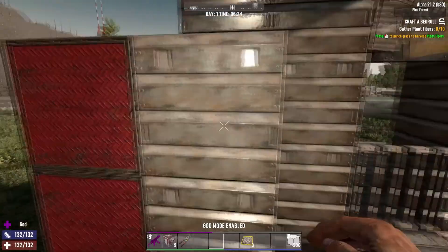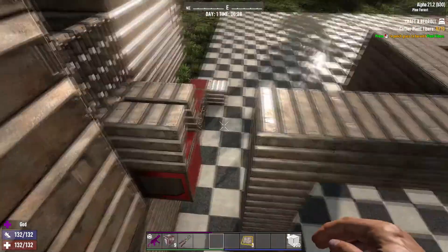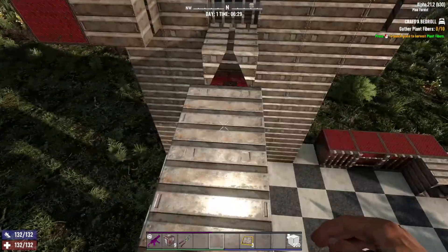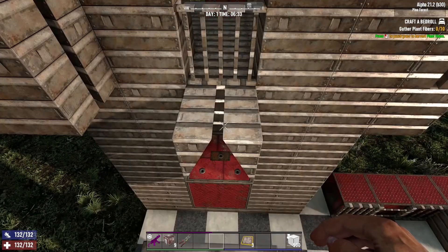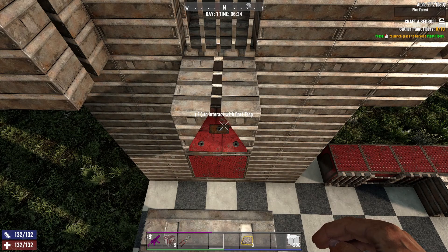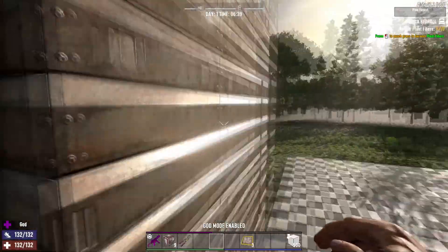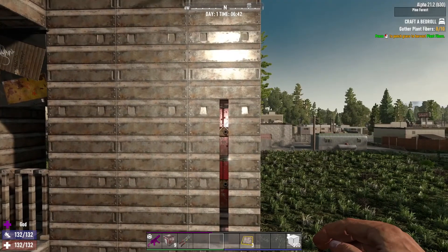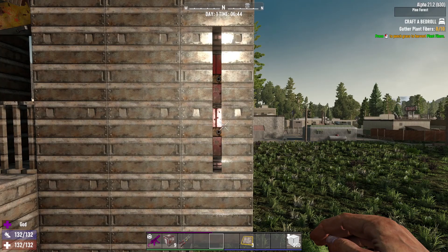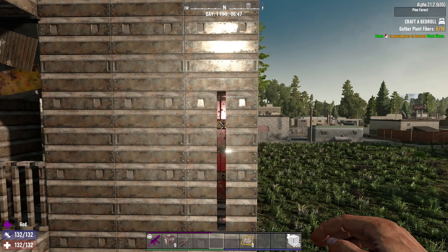These are arrow slit blocks — the dart traps can shoot through them too. I have one dart trap with an arrow slit facing up, pointing straight up in the air, so any zombies at my fighting position get hit. This method is great because you only need one dart trap and you can hit everything — crawlers, dogs — regardless of how tall they are. If you only have one trap up high, crawlers or dogs below that level won't get hit. So having one low handles dogs and crawlers, while a higher one hits zombies in the chest and head. Stacking both deals more damage and kills zombies quicker.